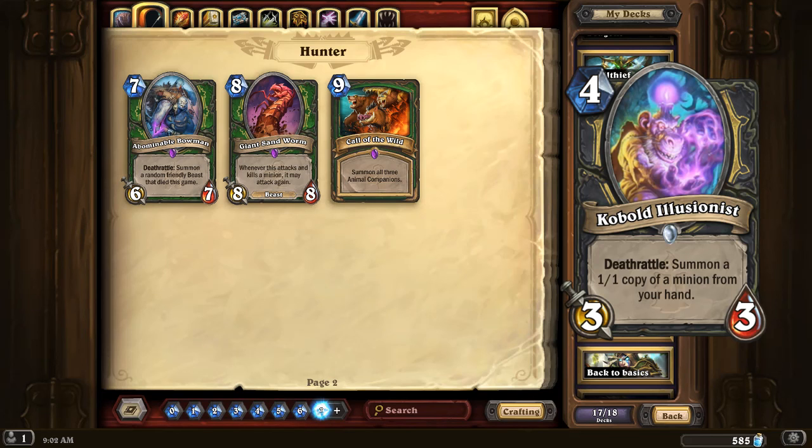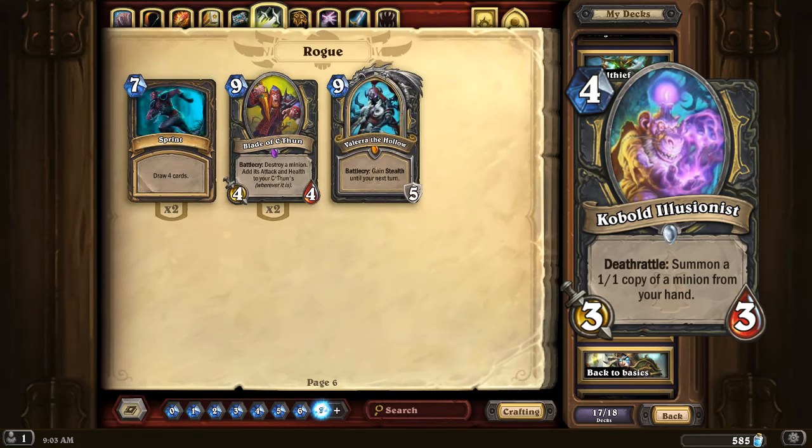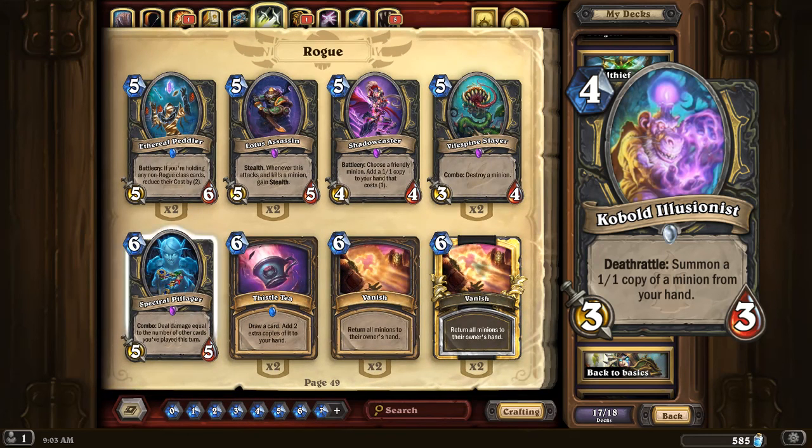Cobalt Scalebane: summon a 1-1 copy of a minion from your hand as a Deathrattle. I don't think you just get to pick which one — pretty sure it's randomly selected. The obvious power here is pretty obvious. It's a Rogue card, so it fits right in with Rogue doing stuff like Shadow Step and the Shadow spells. There's really not too much to say about this one — it's pretty straightforward and a pretty good option. It summons the card from your hand but it's not playing the card, so no Battlecry as per usual. But you might get a Lotus Assassin — that'll do nothing for you. And the fact that it's a 1-1 copy is what makes it particular. Malygos Rogue may be coming back in vogue pretty soon.